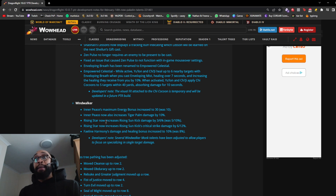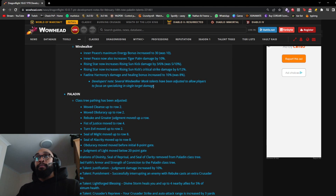Windwalker: Inner Peace's maximum energy bonus increased to 30, was 10, and now also increases Tiger Palm damage by 10%. Rising Star now increases Rising Sun Kick damage by 3/6%, down from 5/10%, but it now increases Rising Sun Kick critical strike damage by 6/12% — so the damage nerf is offset by the crit buff. Faeline Harmony's damage and healing bonus increased to 10%, was 8%. Both Windwalkers and Mistweavers use this, so it's a damage and healing buff for both specs.